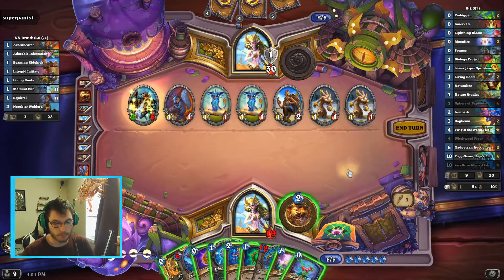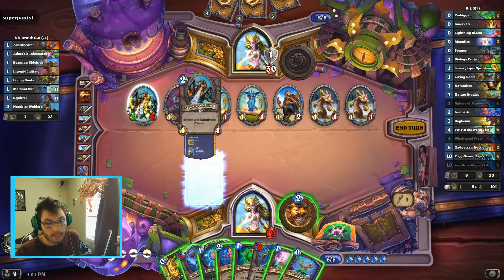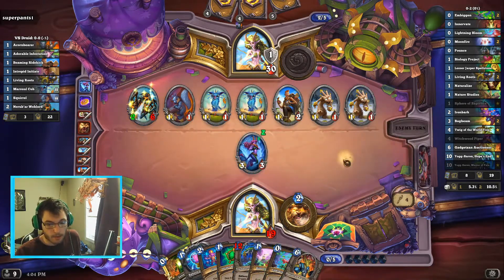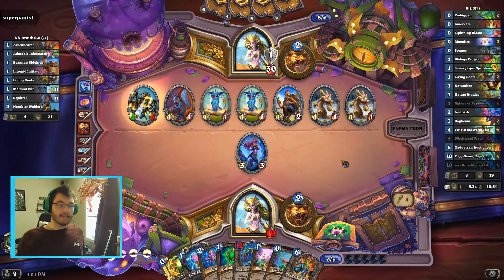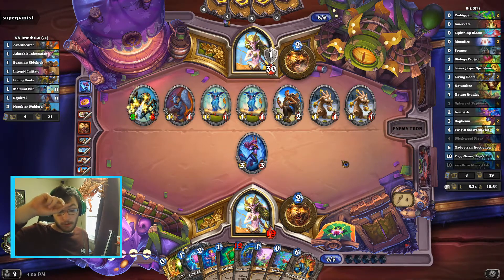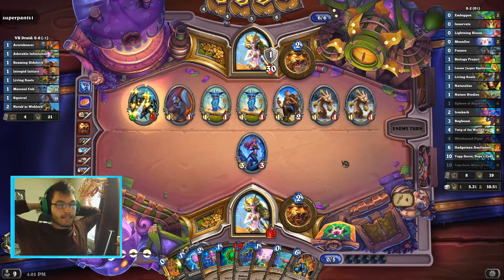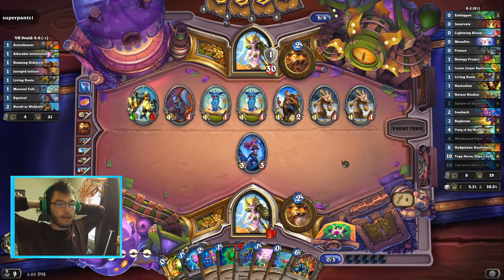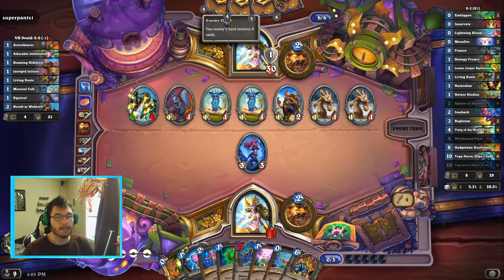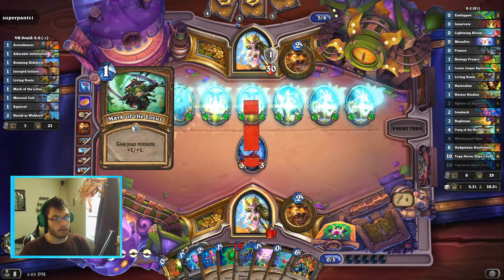Lightning Bloom — what do I do? I know what to do: I don't care about that card and I play Wispering Woods, get Gadgetzan Auctioneer, and next turn go off. Because I can kill that with double Bog Beam, and Bog Beam will cost zero because I have Biology Project in hand. We can still win this — he just can't kill us right now, and he couldn't kill us last turn. So the chances of him having Savage Roar is probably close to 10%, because it would just be the card he drew.